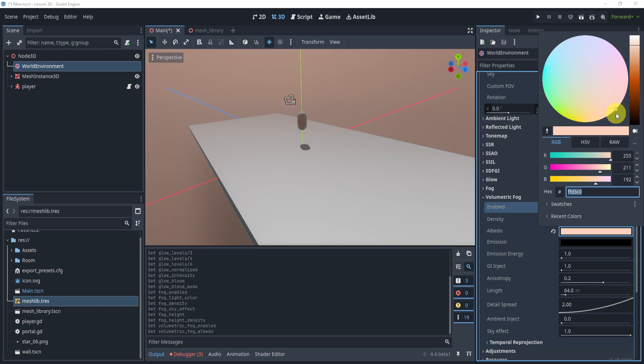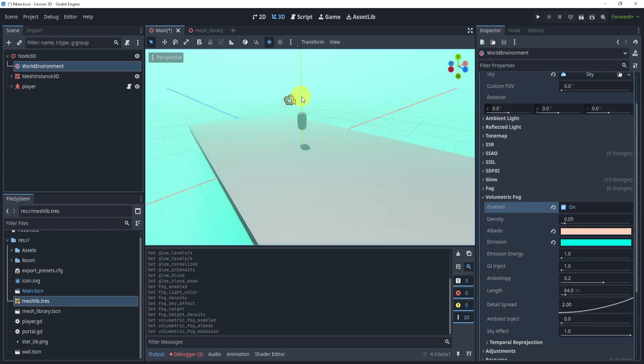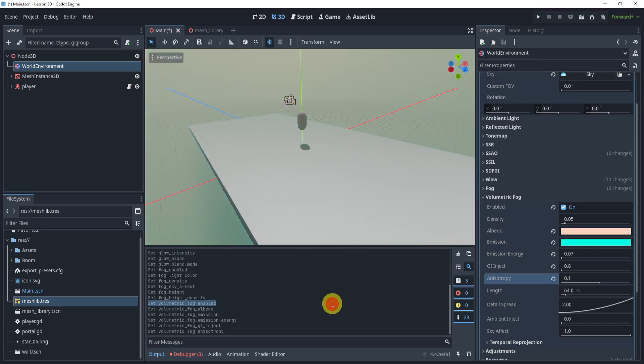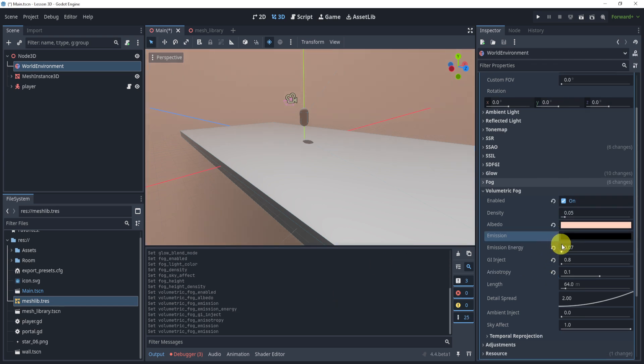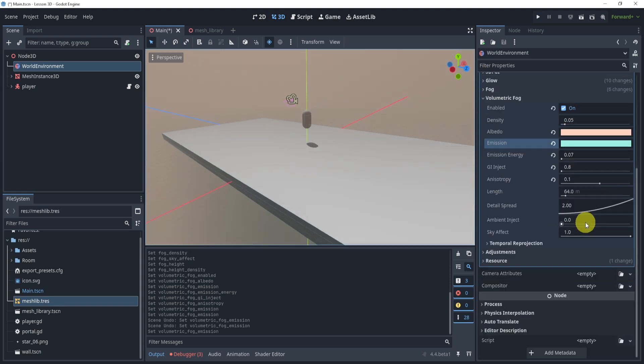Now let's go to Volumetric Fog and turn it on. This gives a very similar effect to before. For the albedo color I'll use a whitish-orange color — you can copy the hex. For the emission, pick a bluish color. Set the emission energy to around 0.07, scatter to 0.8, and absorption to 0.1. This gives the scene a kind of bluish-orange feel. I'll bring the blue down to a lighter tone since the full blue is a bit too intense.